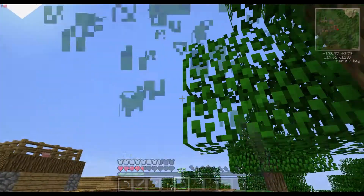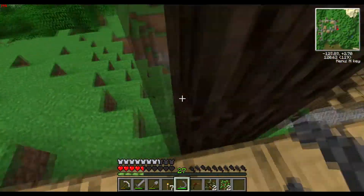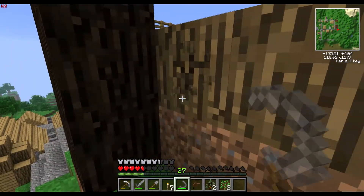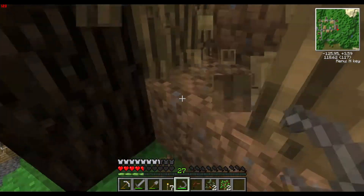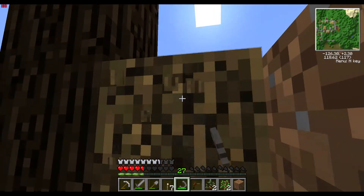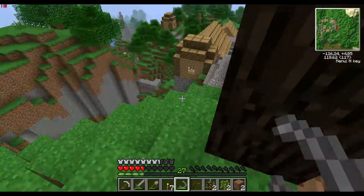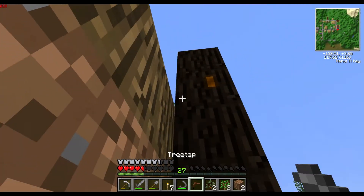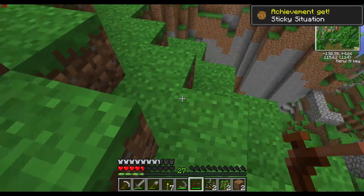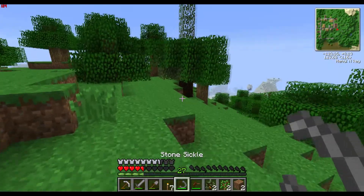We want to see if we can find any resin spots. You can tell because they have an orange blob on the side like this. Right-click on it and you get sticky resin. I might have already shown you this because I had some in my inventory.